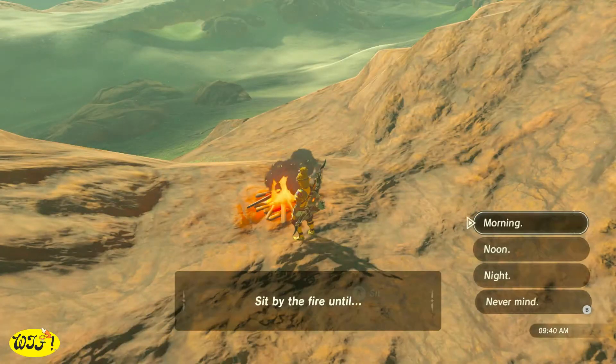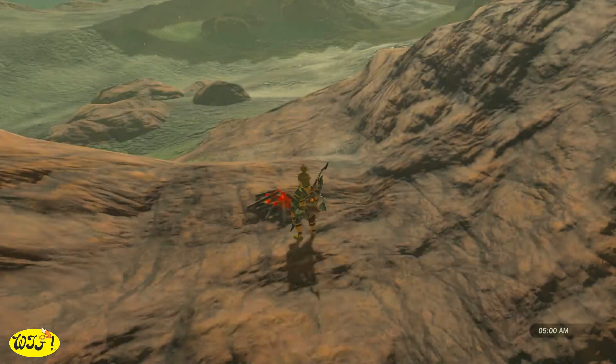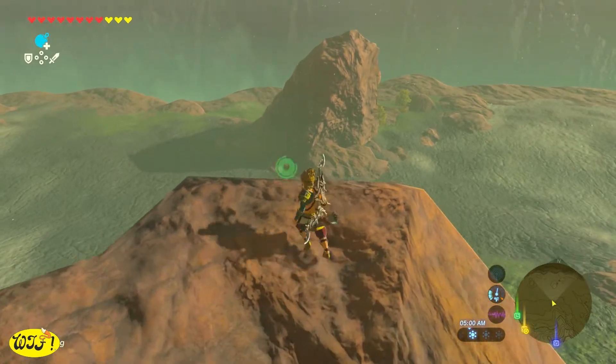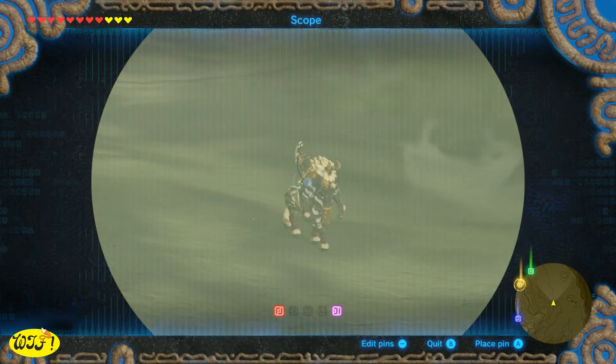Now depending on the time of day, you might want to grab yourself some wood, a piece of flint, and strike it with a metal weapon and sit by a fire until morning. You want to be careful right here because there is a Lynel over here on the left hand side, but he really won't bother you unless you bother him.